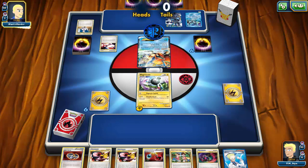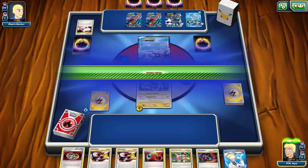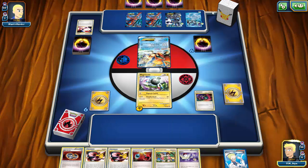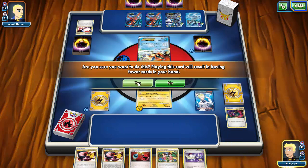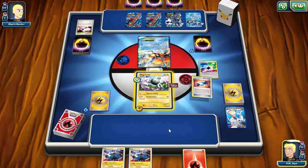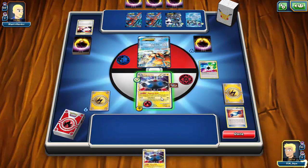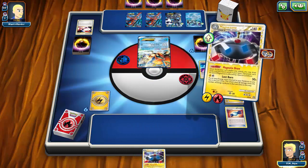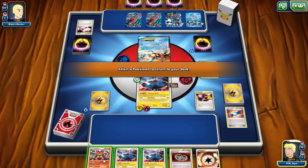My opponent just has to N, so he didn't have much in his opening hand. I just need him to not have the Float Stone, Blend, and Colress Machine plus two Deoxys — in a hand of six that's not outlandish. Oh sweet — we might get double heads. If my opponent has a Switch or Float Stone I just lose, but the fact that he attached to the Kyurem makes me think he didn't have it. I go ahead and Colress for four — and wow, okay, I am okay with this. That was the best Colress for four I've ever seen in my entire life.